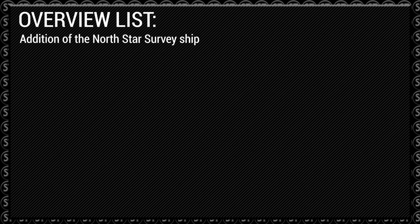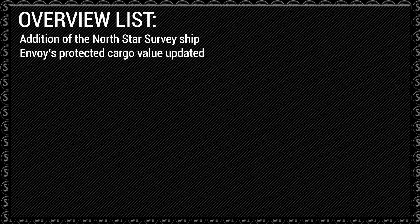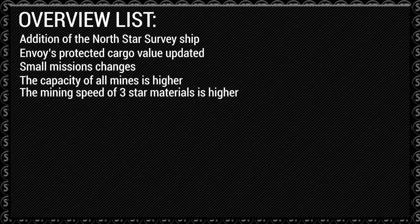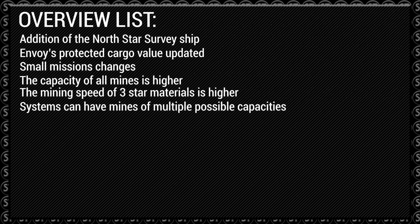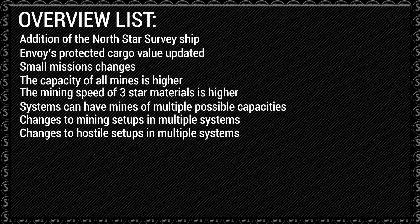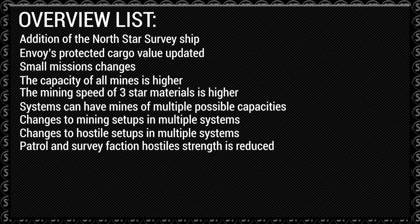Envoy's protected cargo value has been updated — this is going to be a huge one. Small mission changes. The capacity of all mines is higher. The mining speed of three-star materials is higher. Systems can have mines of multiple possible capacities. Changes to mining setups in multiple systems. Changes to hostile setups in multiple systems — patrol and survey faction hostile strength is reduced. This is going to be great for all you lower-level players out there.